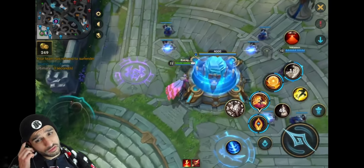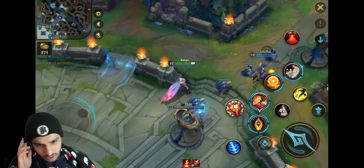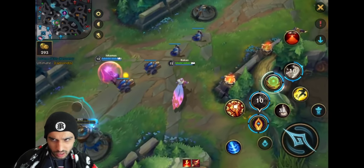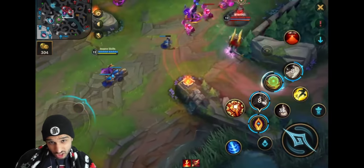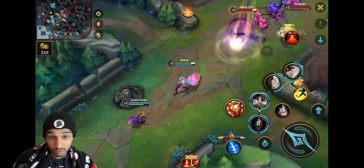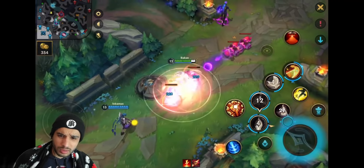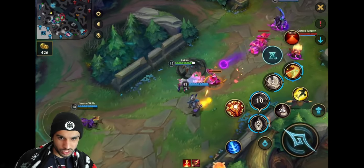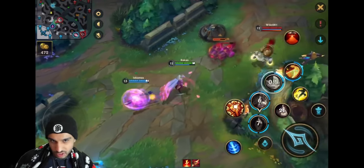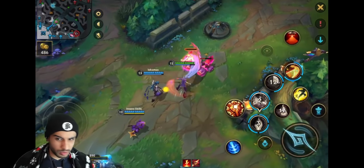It seems like he's actually trying out the full AP build. He told me the build I showed you is the best general build on Rakan. I feel like he's testing out the full full AP build: Rod of Ages, Rabadon's Deathcap, Void Staff, Infinity Orb, and just full AP. With that build you're actually going to be one-shotting their squishies, but you're going to be even squishier and not providing as much support to your team - those are the trade-offs.